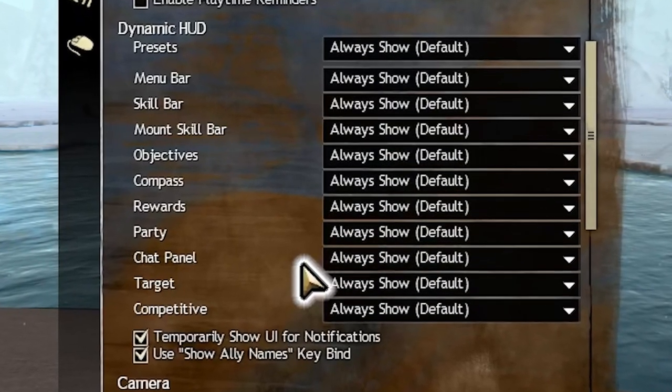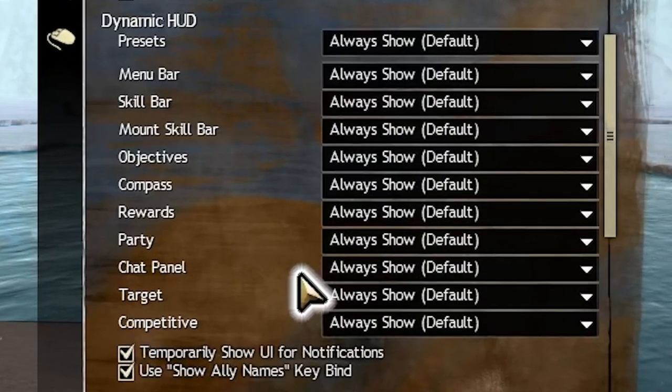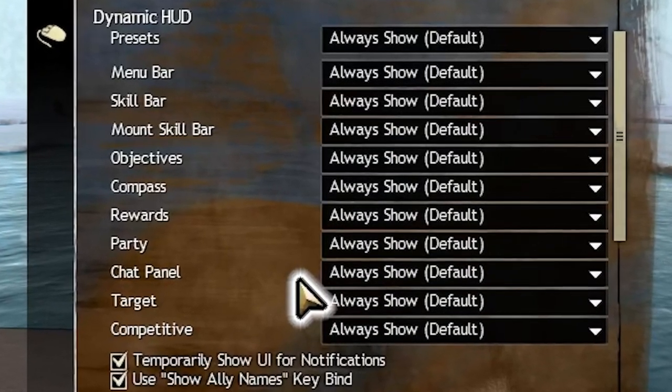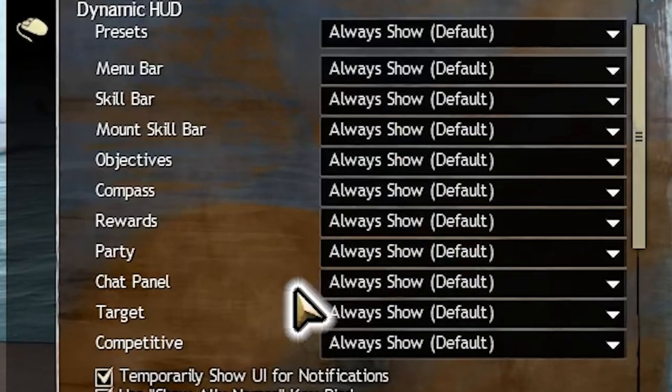That leads us into the dynamic HUD. We can leave everything here as show everything always. If you want to disable the HUD quickly for a nice screenshot, the default key bind to do that is Control, Shift, and H.